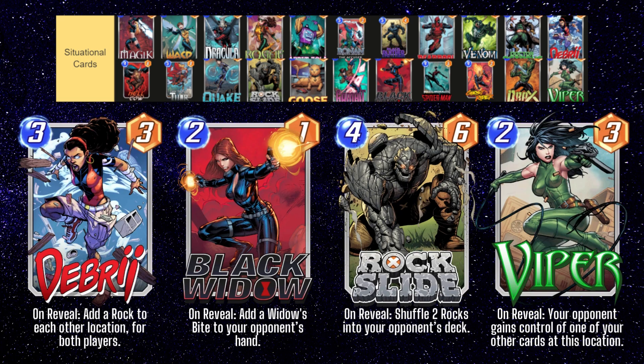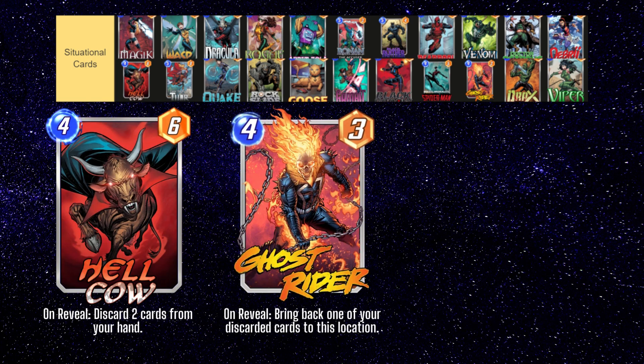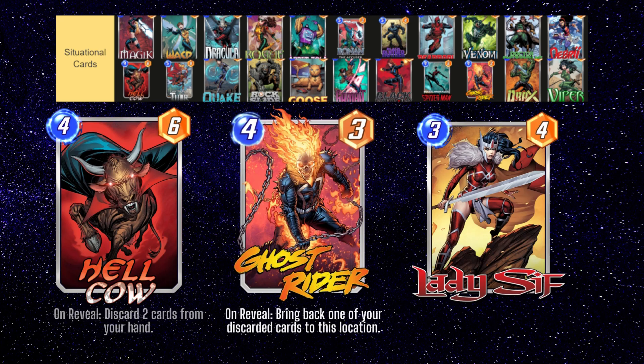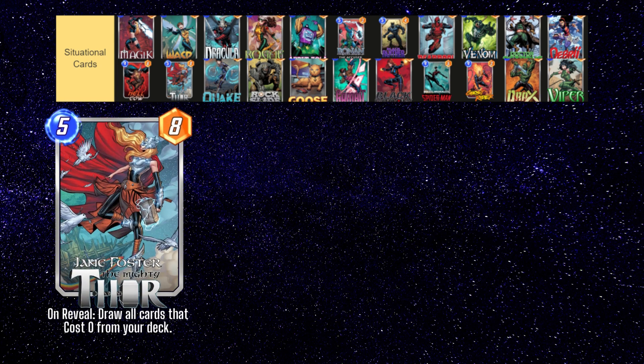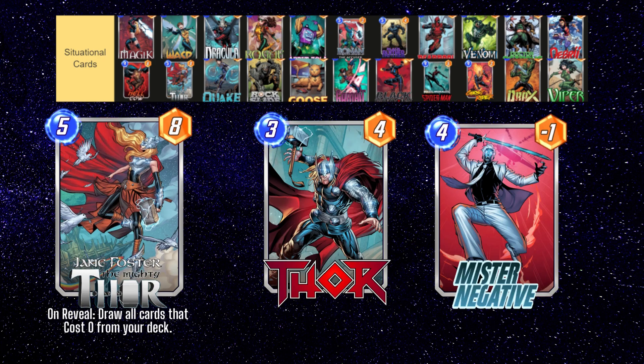Hellcow and Ghost Rider obviously just go in discard decks, while Ghost Rider can be paired with Lady Sif in any deck that wants to cheat out big minions. This combo used to be a lot more prevalent before Lady Sif was nerfed from 2 to 3 energy. Jane Foster is a good complement for Thor, but she also has some synergy with Mr. Negative, where you can use her after playing Mr. Negative to draw the zero-power cards like Iron Man from your deck.